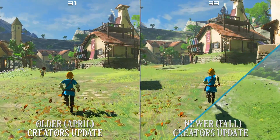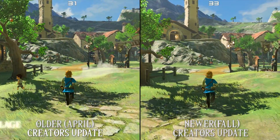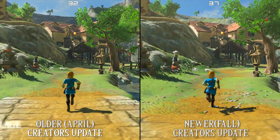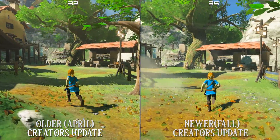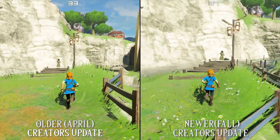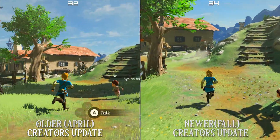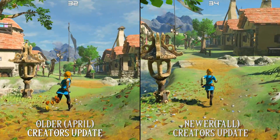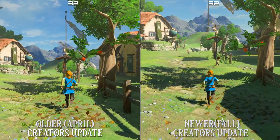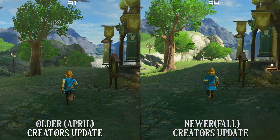For the final part of our testing we are moving over to Hiteno Village. Once again this is one of the most grueling performance areas, offering us some of the lowest FPS we will see when playing Breath of the Wild using the CEMU emulator. Similarly to all previous performance testing areas we are also seeing higher minimums and higher maximum FPS using the new Fall Creators Update in comparison to the older April Creators Update. As a whole we can give the entire performance prize to the new Fall Creators Update, which offers not only the highest minimum FPS numbers but also much higher maximum FPS in game.